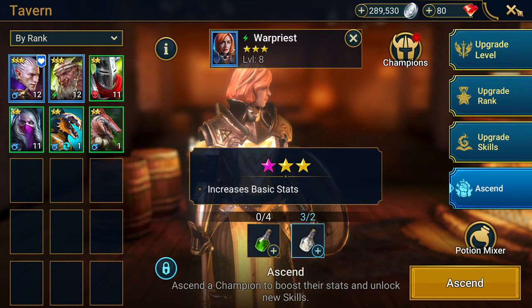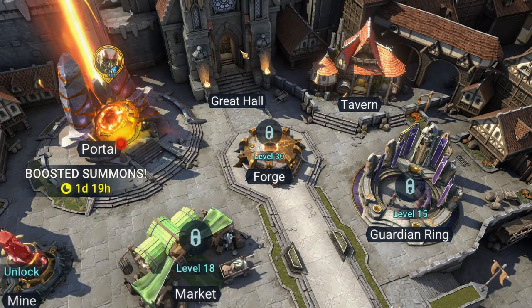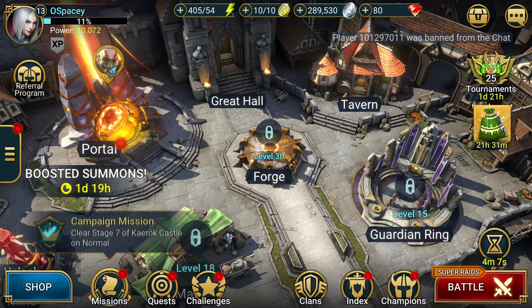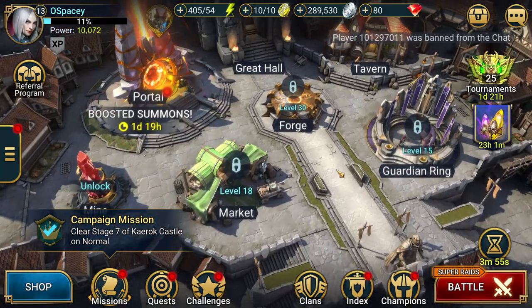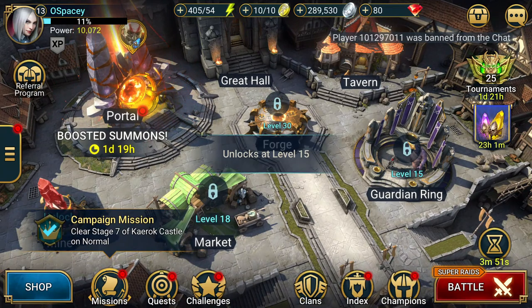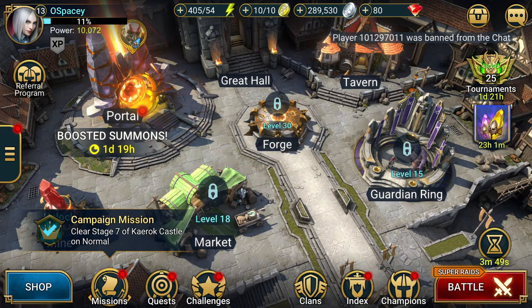Brews or skill tomes. Great hall where you can purchase different bonuses and buffs in exchange for arena medals. The guardian ring where you can improve the stats such as defense, attack, speed or use the duplicates to enhance your heroes.